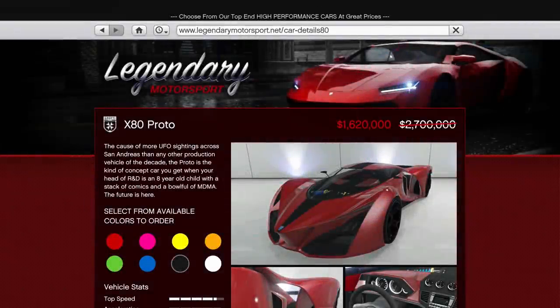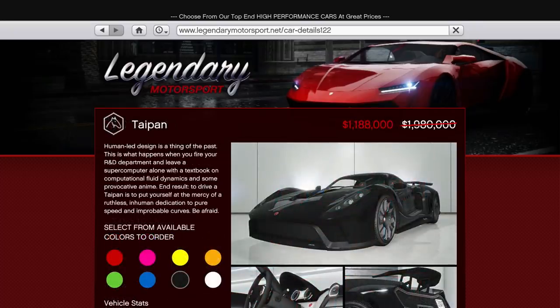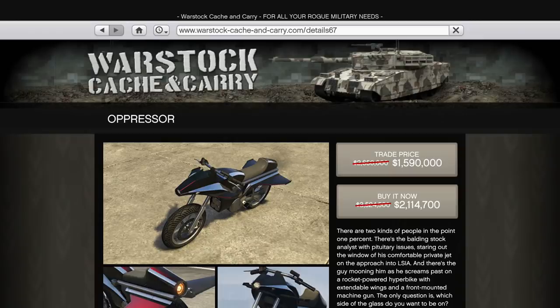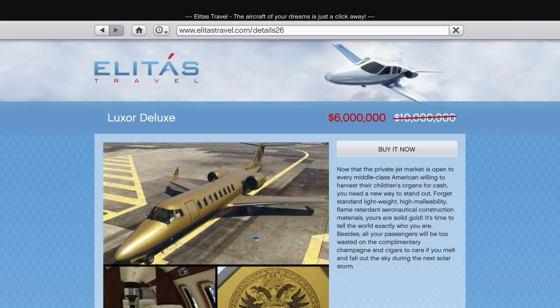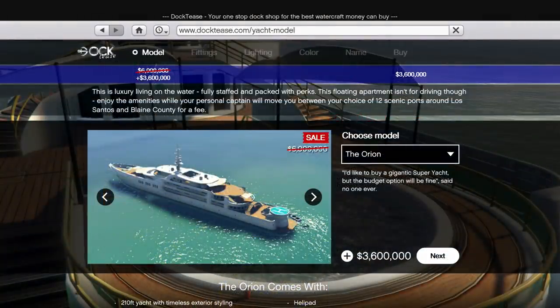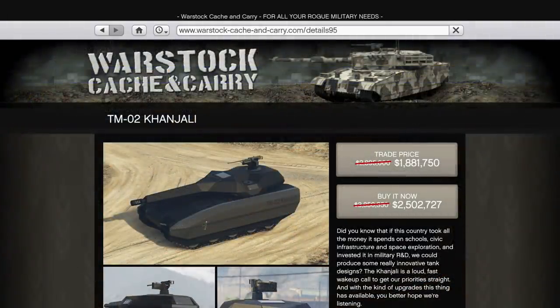In terms of regular vehicle discounts, there isn't an awful lot this week. You can get 40% off the X80 Proto, Taipan and Zentorno supercars, as well as 40% off the Oppressor, Luxor, Luxor Deluxe and all Yachts. There's also 35% off the TMO2 Kanjali, Insurgent, Armoured Karuma and B11 Strikeforce.